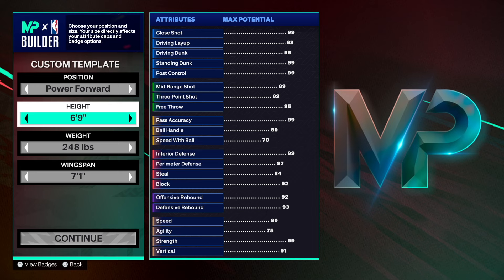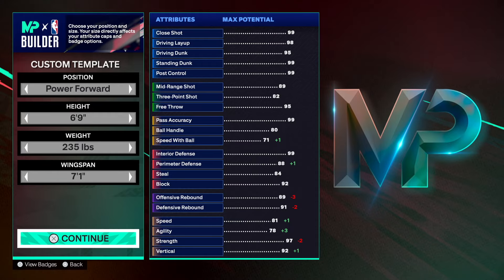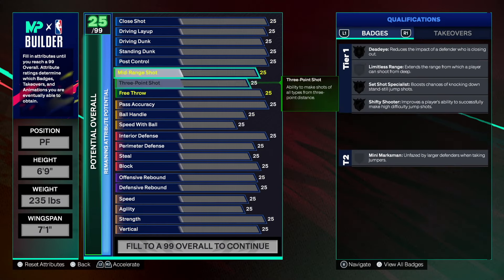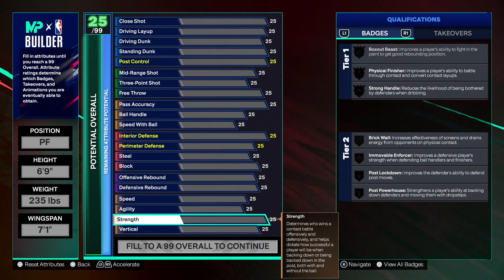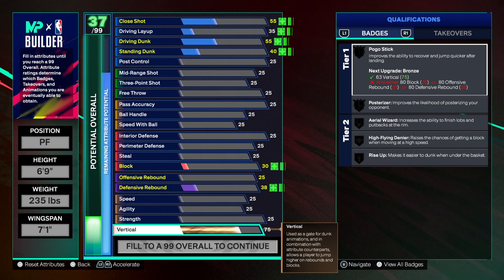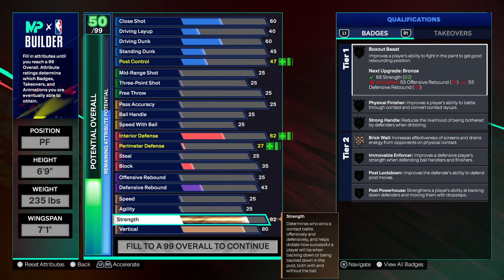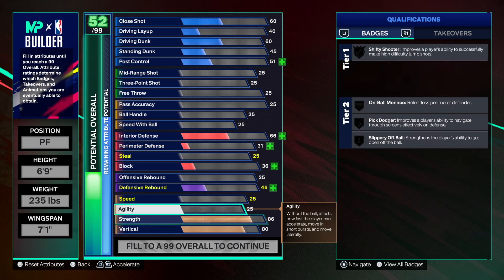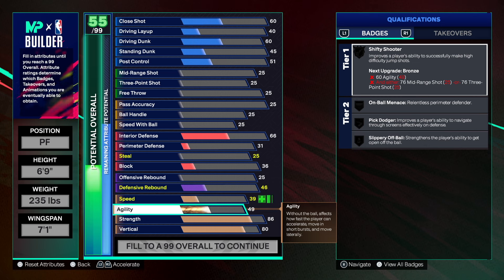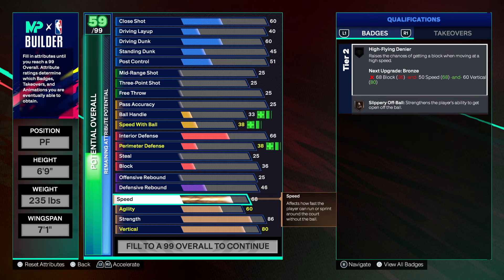We're making a power forward, stay at six-nine, put the weight to 235, and leave the wingspan at 71. First thing we're adding is the physical attributes — 80 speed, vertical solid, strength at 86, that's more than enough to get the job done. 60 on the agility, then 75 on the speed.